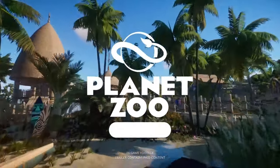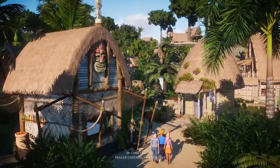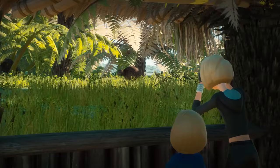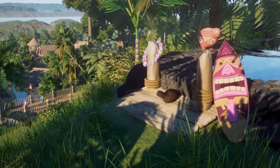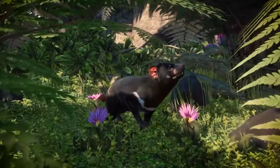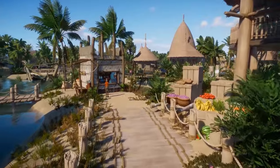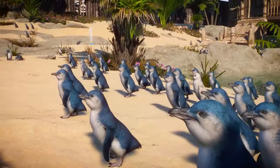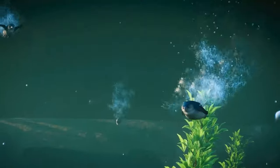Hello everybody and welcome to our next DLC speculation video covering different DLCs that I've designed with update features to complement. This time we're covering primates, a sorely lacking group of animals in Planet Zoo. I thought I could spice up the roster a little bit — I've included the Hamadryas Baboon, mainly because I'm very confident the Gelada will be chosen for the Highlands pack instead. But whatever we get could be a substitute, so let's get into the monkey business.